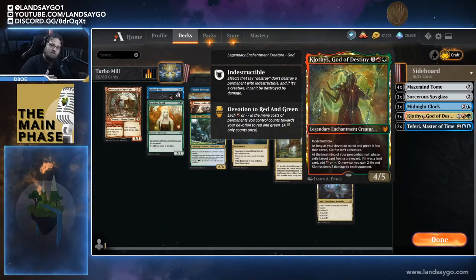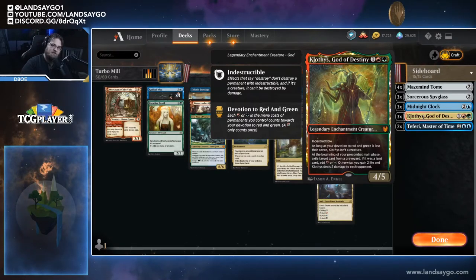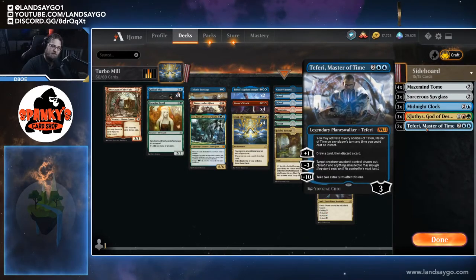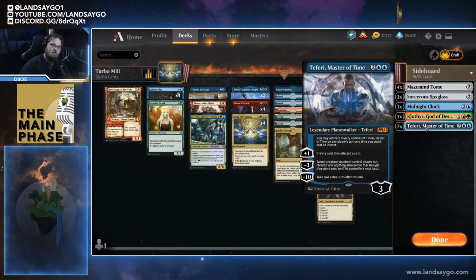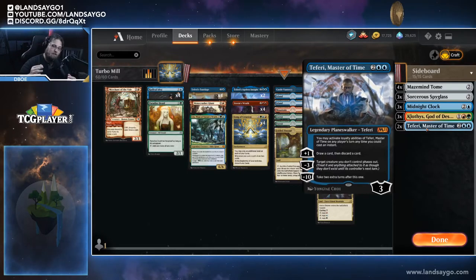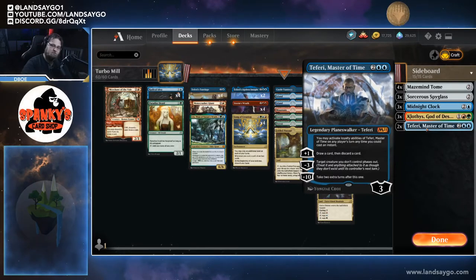Against aggro, graveyard shenanigans, or strategies dealing damage over time, Klothys is a great answer — we can get it down early, it ramps us a little, can gain us life, and deal damage to our opponent as an alternate win condition. Lastly, we're running two Teferi, Master of Time, which works really well with Teferi's Tutelage and Teferi's Ageless Insight. He provides extra turns to combo off, a minus-three to phase out a huge mutated threat, and the draw-discard ability as well.